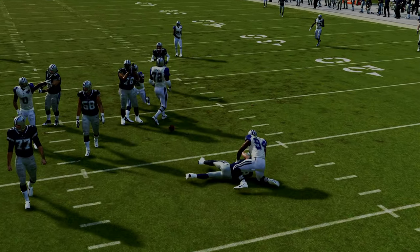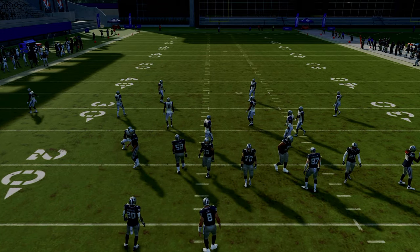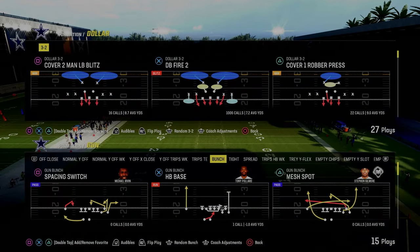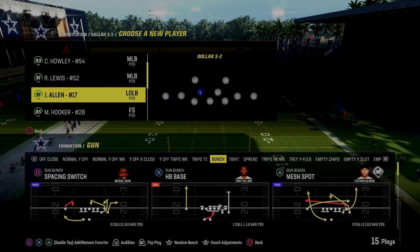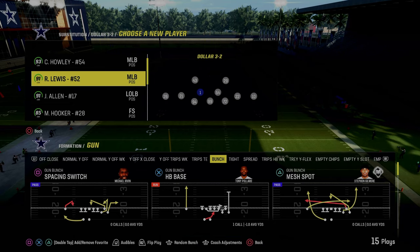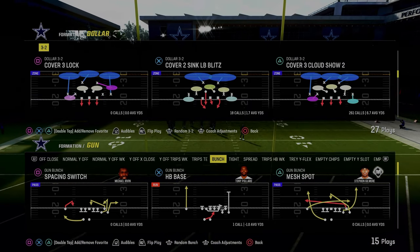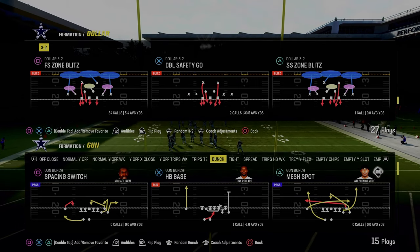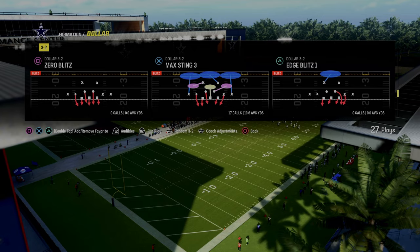For testing purposes, what we're going to do is sub in a linebacker at that same position. In my opinion, you are looking for a specific type of linebacker, and I find the best one to be Ray Lewis with Lurk Artist. I've tested a lot of different players at this position, and you would be shocked at how many people I have run this play with.